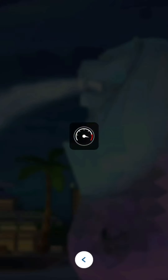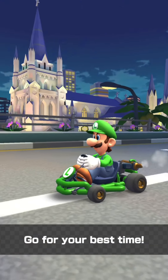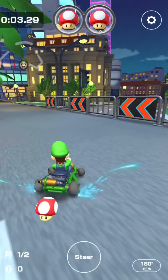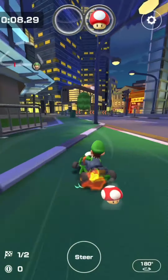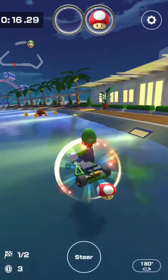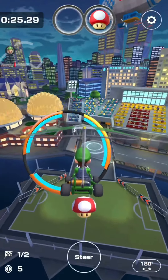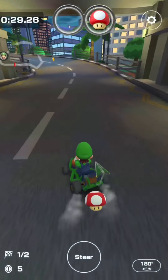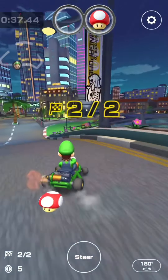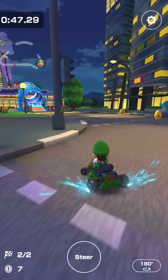Moving on to time trial in the Hammer Bro Cup, playing as Luigi on Singapore Speedway. I accidentally used the mushroom but it's actually a good spot - a perfect place to cut off that little grass part. Got a 37.44 first lap - if we keep this pace up it could be around 1:14 for the overall time trial, so let's see where we end up.